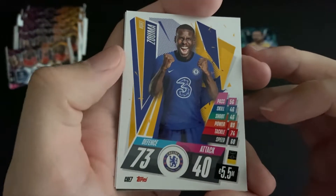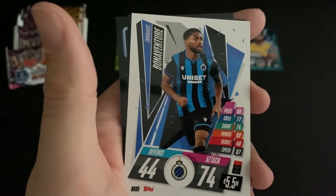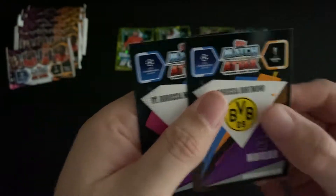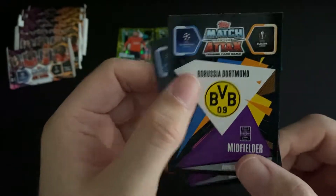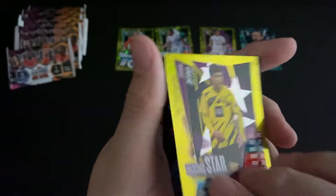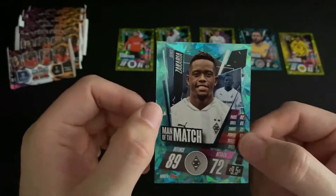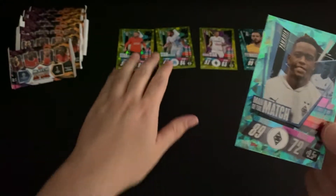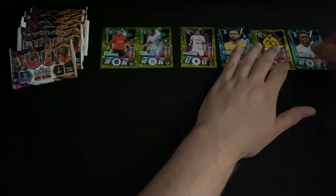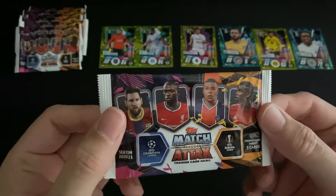Window number four: a Chelsea defender, a forward for Bayern, and a forward for Club Brugge. We have two special cards — a Borussia Dortmund midfielder rising star in Reyna, and a Mönchengladbach midfielder Man of the Match in Zakaria. Putting them all to one side, that's our first four windows done.